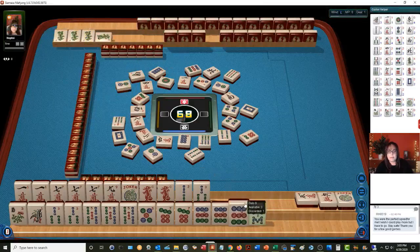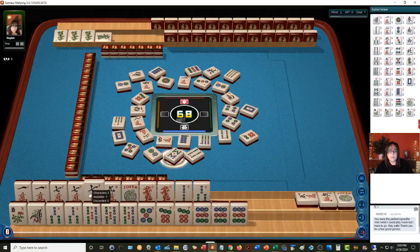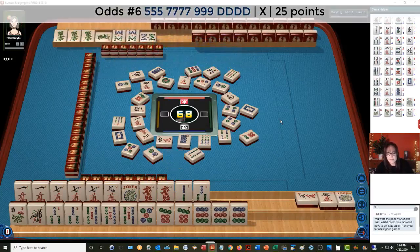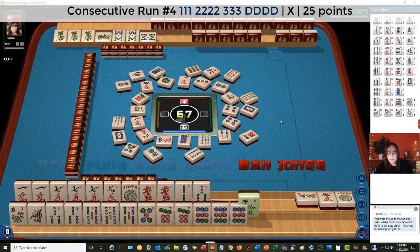Two dots. Eight bamboos. This hand, we could Kong the seven and Pung the nine. The red dragon is very light. They discarded white dragons, so I don't think they're playing Kongs of multiple dragons. Eight, seven, eight — so they're playing seven, eight, nine. Nine bamboos.